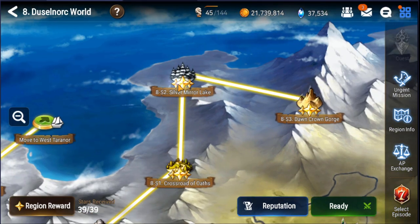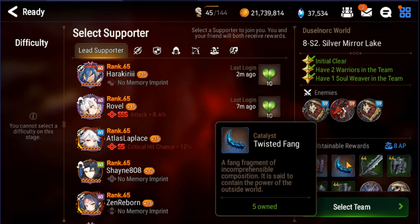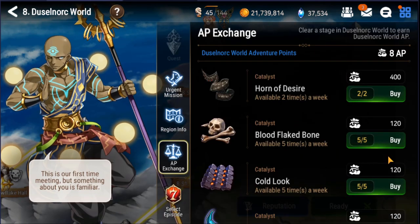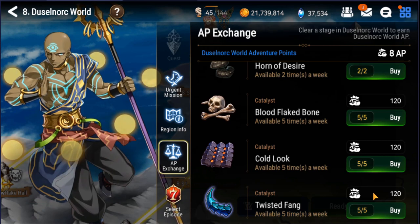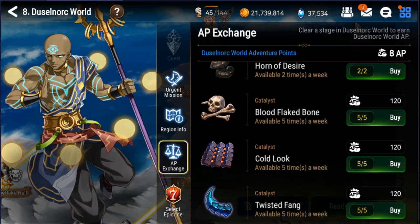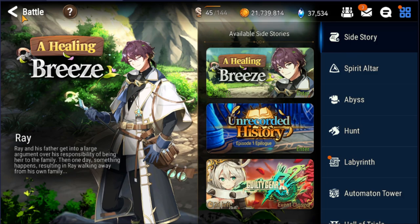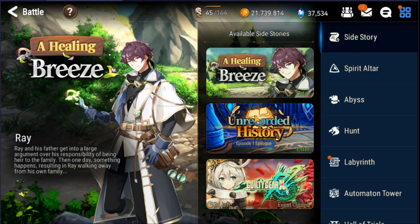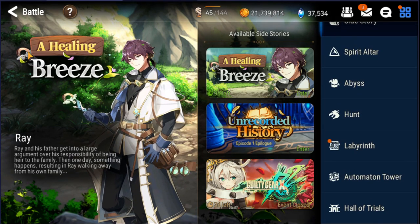For Twisted Fangs, same idea — the recommended stage drops both Cold Look and Twisted Fangs. If you need those, you can also buy them at the AP Exchange store, so you're ensuring you will get the catalyst. Once again, if you want to know the best stages to farm, check out epic7x.com — just Google it, it's really popular.